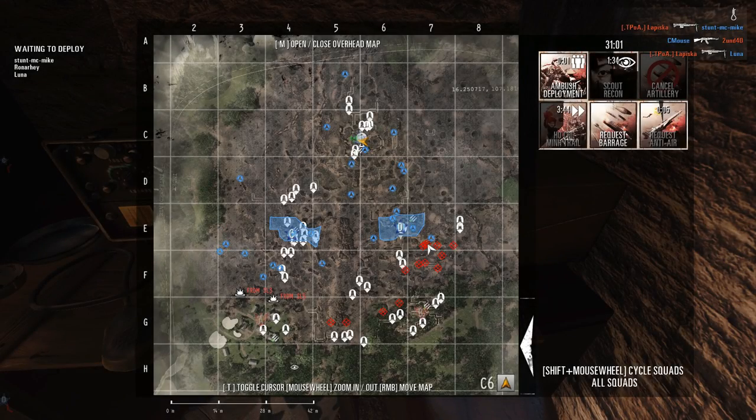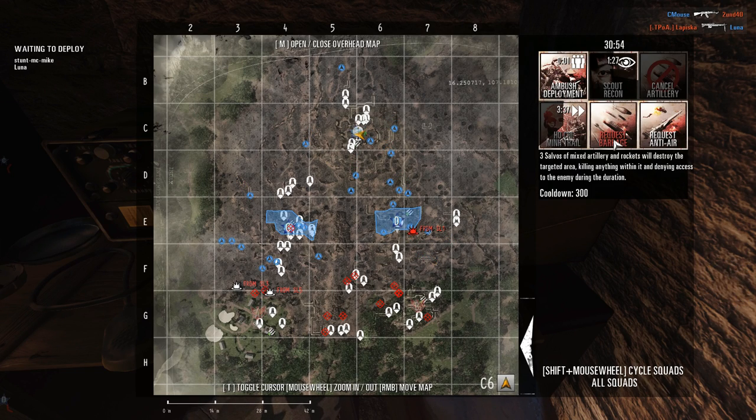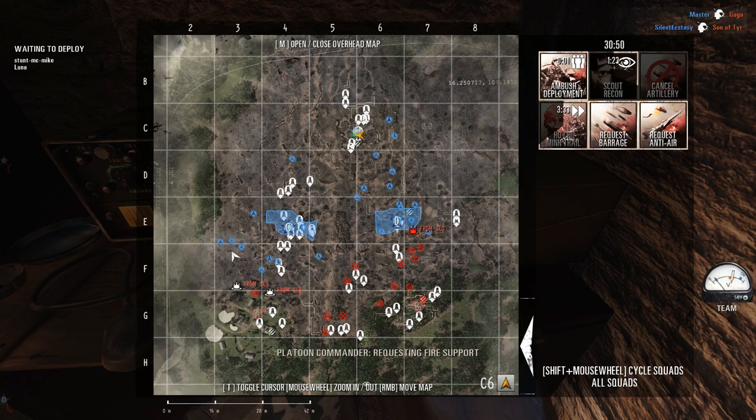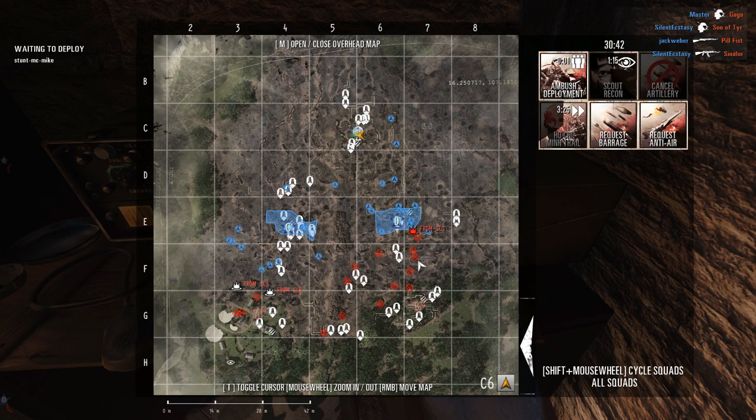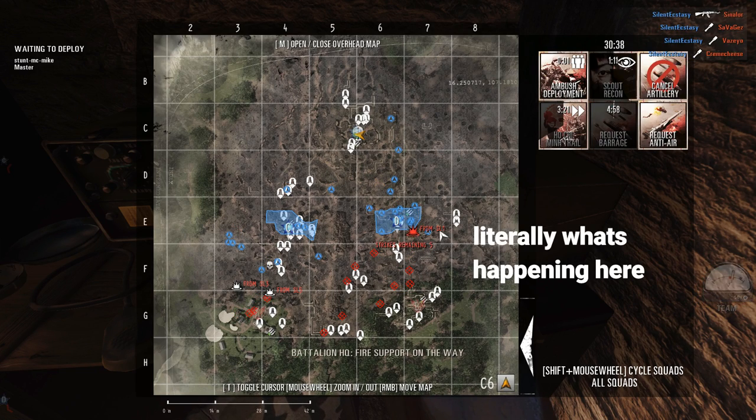Ho Chi Minh Trail reduces the cost of tickets by half and the time between each deployment for 30 seconds. This ability has a long cooldown, but in a public game it should be used all the time. Request Artillery for the Vietnamese is just like the US version, but as the defenders, and with many cap zones having tunnels underneath them, you can drop this directly onto the site. If you see that it's going to be overrun, tell your team to get underground and then call the strike in — safe in the knowledge that with your guys underground, they should be safe from all artillery.